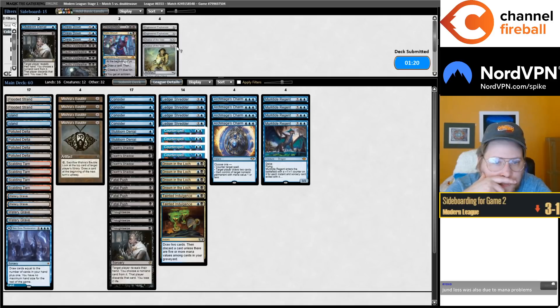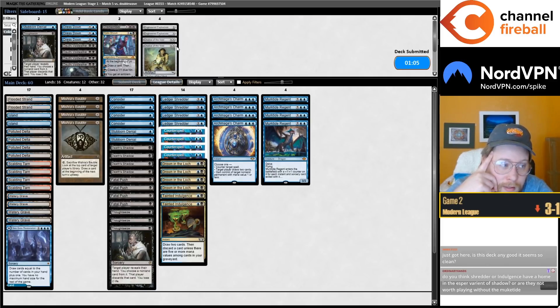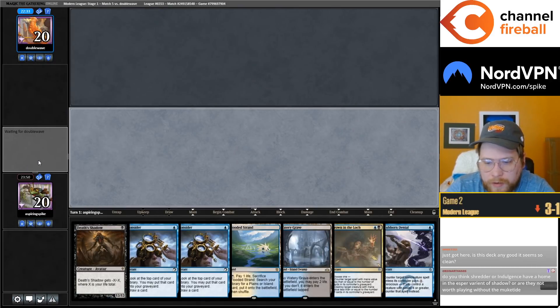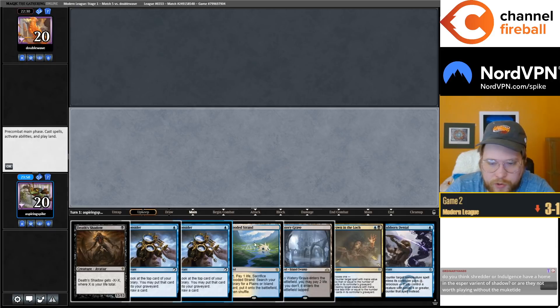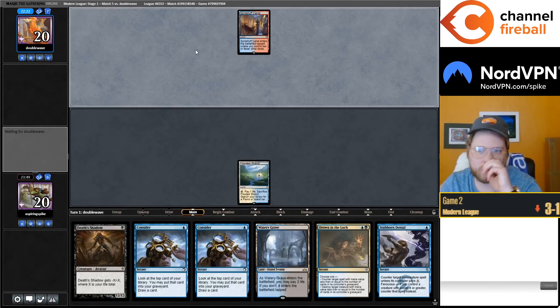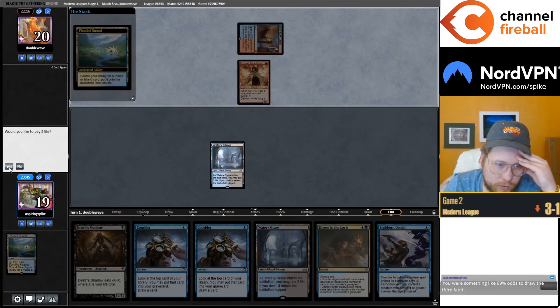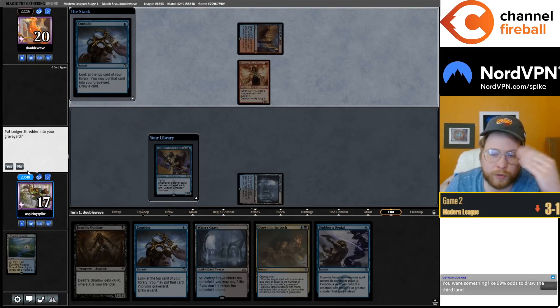Dauthi's also a bit better against the Thassa's Oracle combo. Game loss due to mana problems — yeah, I think it makes sense. Is this deck any good? It seems so clean. I've been liking the deck. Keep this. Would Shredder or Indulgence have a home in the Esper variant of Shadow? I think you mostly want to be playing Murktide alongside Indulgence. The main reason to play Esper is Ranger-Captain, and Ranger-Captain and Murktide don't play super well together.